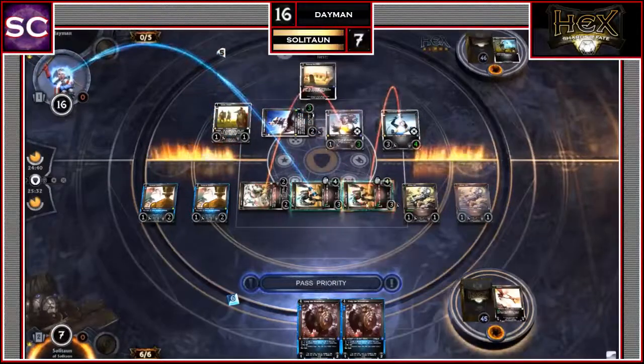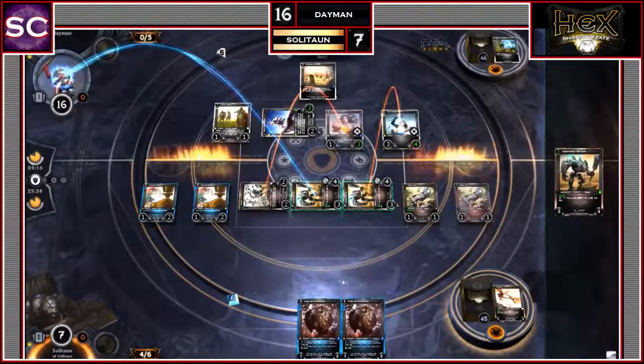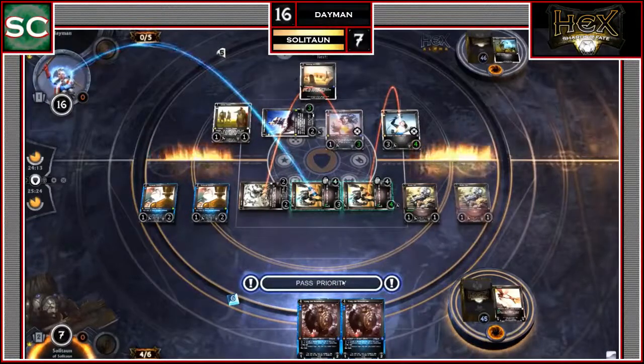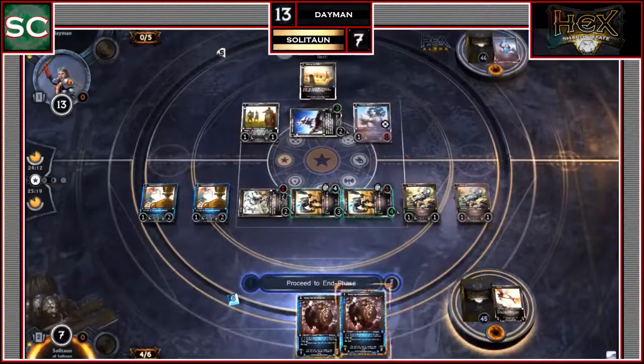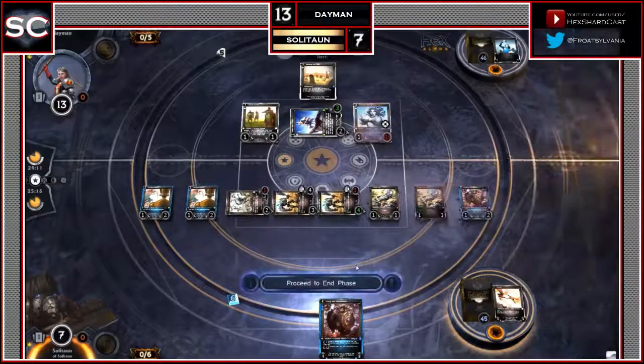Daemon decides to block. Princess Victoria blocks the Axe Bot — neither will trade, they just deal blows and both stay alive. Soliton pumps the Warhulk blocked by the Elite, which kills the Elite. The Warhulk stays on board. 3 damage goes through; Daemon down to 13. The Elite leaves the board. Second main phase, the Robomancer comes into play.